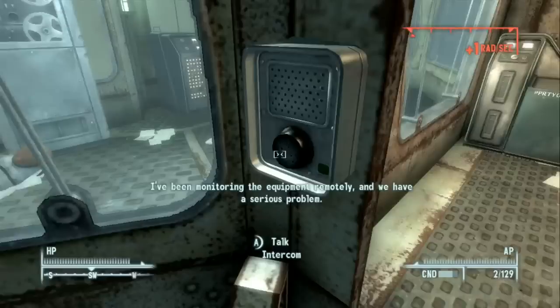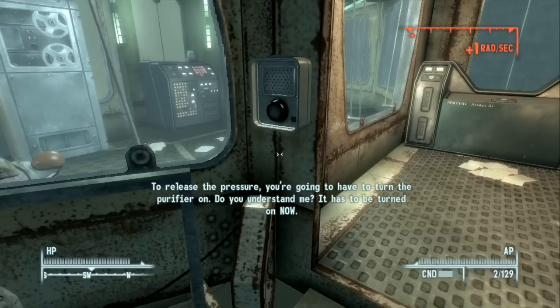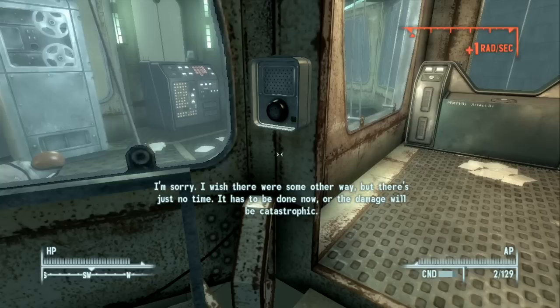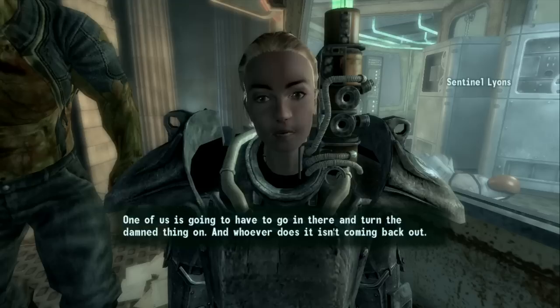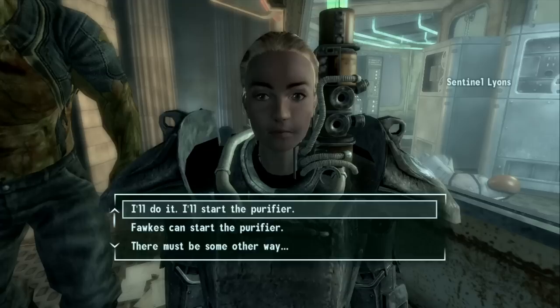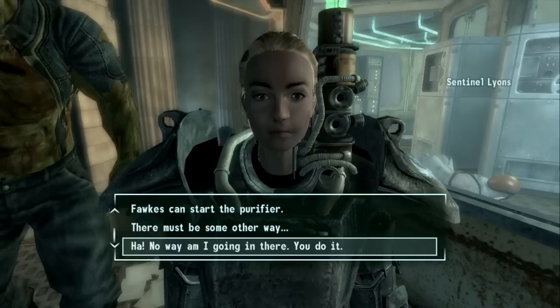Rothschild is monitoring remotely: "We have a serious problem. The facility was damaged during the fighting — some accidental, some possibly sabotage. Pressure is building in the holding tanks; you need to release it now or the whole facility could explode. To release the pressure, you have to turn the purifier on — but there are lethal levels of radiation inside the chamber. There's no other way." Sarah says one of us has to go in and whoever does it isn't coming back out. The options: "I'll do it," send Fawkes, send Sarah Lyons, or refuse.